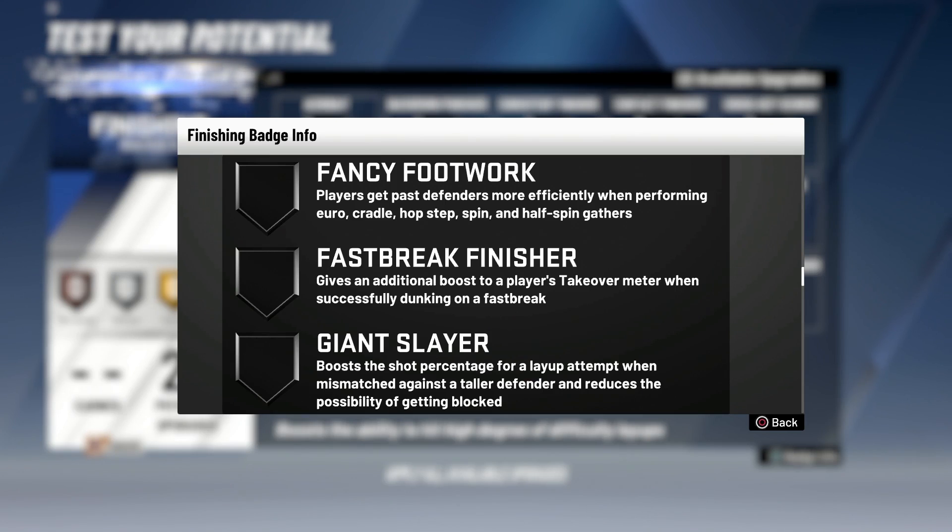Fast Break Finisher: basically a one-man fast break gives an additional boost to a player's takeover meter when successfully dunking on a fast break. I don't know if this is for all takeovers, but I'm guessing it's just for driving and finishing. Basically a one-man fast break, but it's only for dunks — so I'm guessing not on layups either.